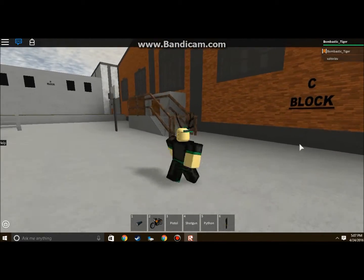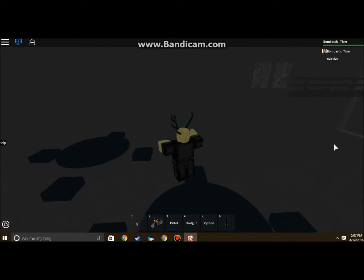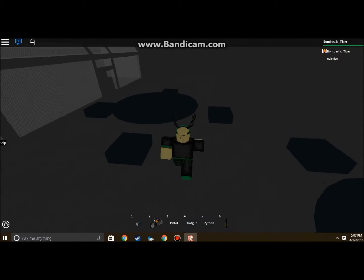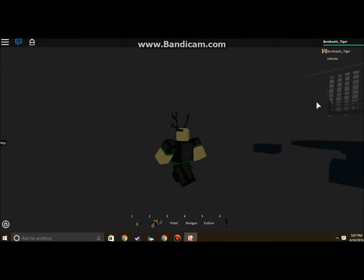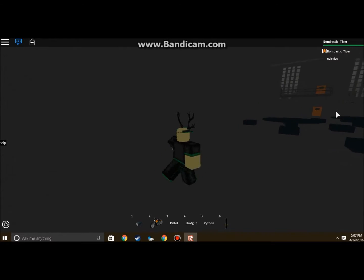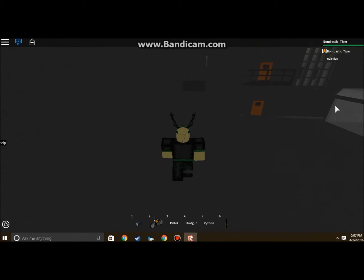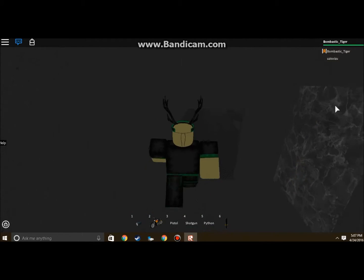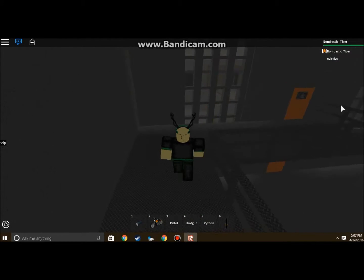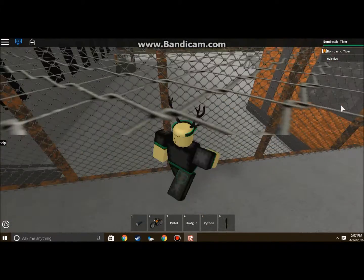It's pretty good. This is the main building here. It's called C Block. It's pretty dark. I don't even know where I am. Oh okay — you can see the stairs, kinda. You go up here and you can walk out over the catwalk.